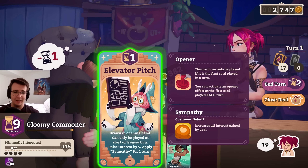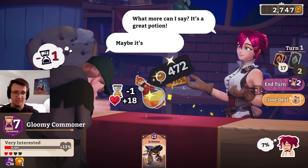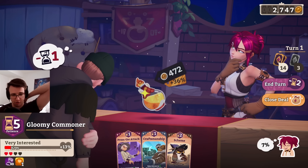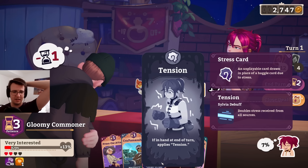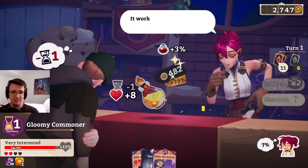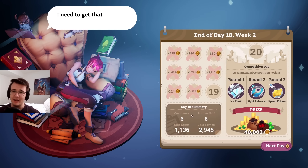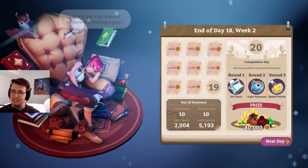Banger hand here — elevator pitch into blitz. This is a one-turner for sure against this kind of customer. Especially when I keep drawing card draw — draw three here. I did get sleight of hand. I'll press the attack first. Craftsmanship for the extra percent and then sleight of hand does a ton of things for me. Hell yeah. Well, that's a good way to end the day. My biggest swing ever and it's positive — nice.